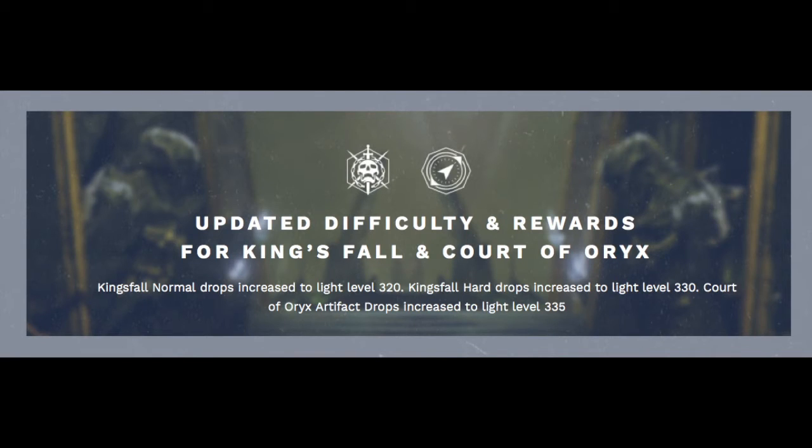Another thing I found on the Bungie.net website — I'll leave a link in the description — covers a few April update details not mentioned in the stream. They're updating the difficulty and rewards for King's Fall Raid and Court of Oryx: King's Fall Normal drops increase to Light Level 320, King's Fall Hard Raid drops increase to Light Level 330, and Court of Oryx Artifact drops increase to Light Level 335. This keeps the Taken King content relevant, so we can still play King's Fall on day one and earn new gear when this update drops.